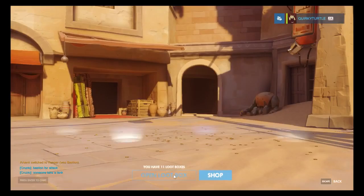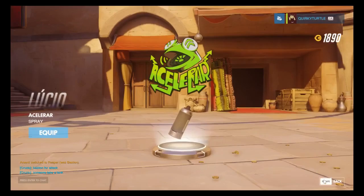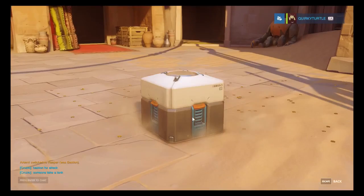Some more sprays and a player icon. And in this box: Lucio, Bastion, and Pharah Amethyst skin - actually looks kinda cool.